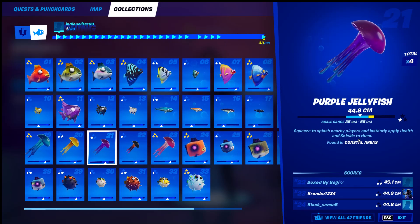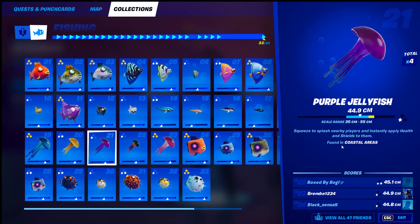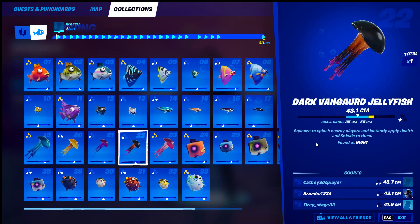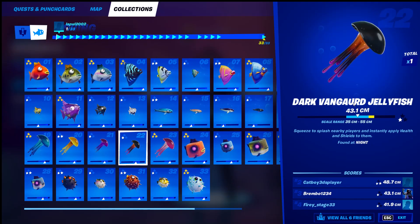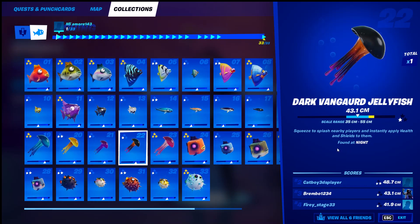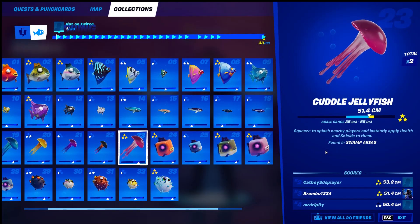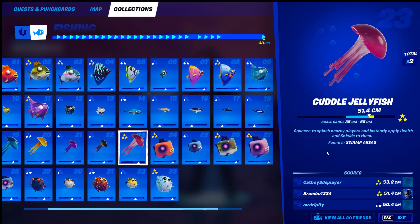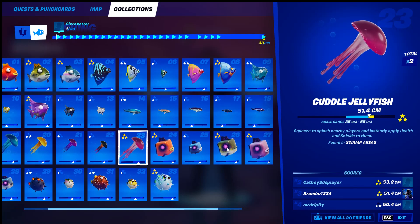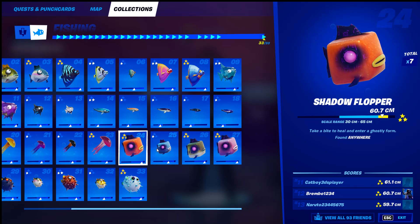Number twenty-one, the purple jellyfish — found in coastal areas, use any type of fishing rod or harpoon gun around the edge of the map. By Craggy will be my suggestion. Number twenty-two, the dark vanguard jellyfish — found at night, use any type of fishing rod. Number twenty-three — found in swamp areas, specifically Sludgy Swamp, which is your only swamp area. Just a regular rod, you can find it in just the swamp area, nothing special needed.